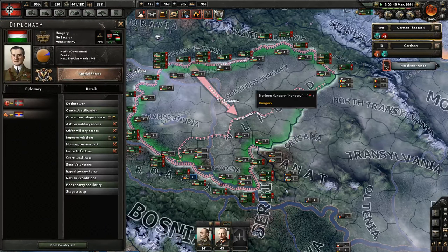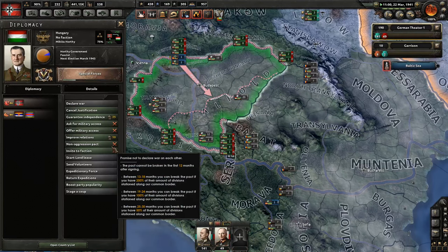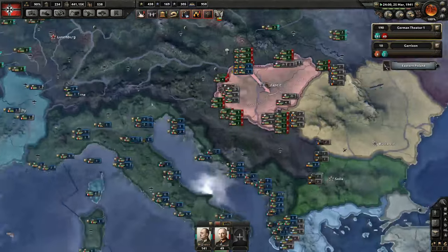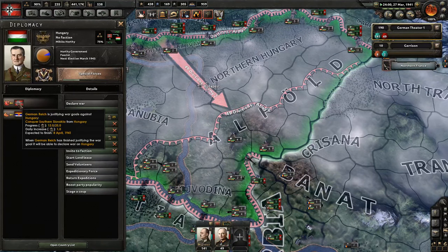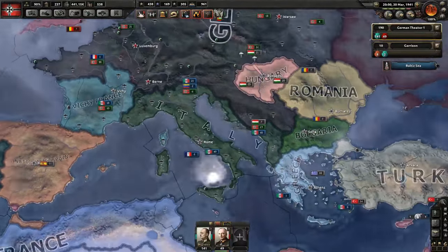Hungary - you could have been a good friend but you didn't want to be invited to the faction. No matter - you're going to join the Reich either way, because it's the Reich way. How many more days? 12. You're probably going to join the Allies because everyone I attack now joins the Allies.